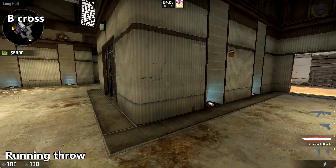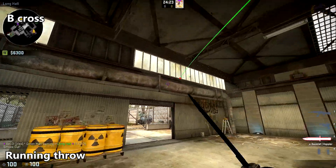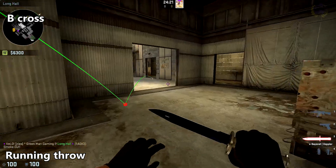To smoke off the cross into checker room, place your crosshair against this grime in the windows and do a running throw along that wall.